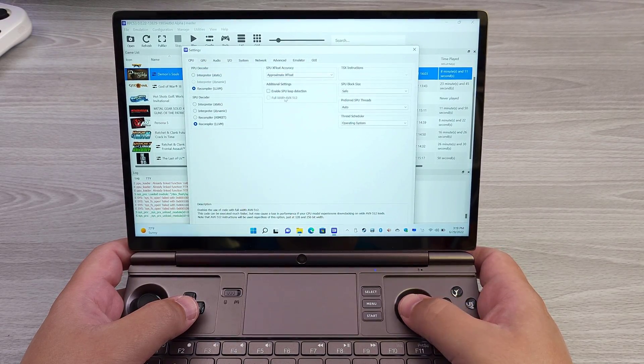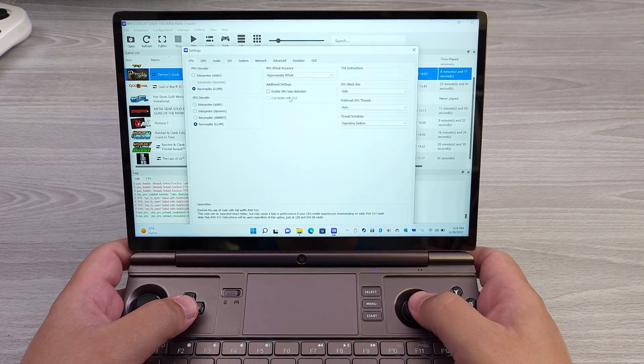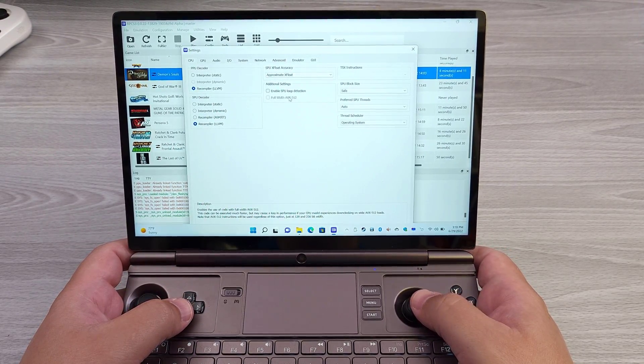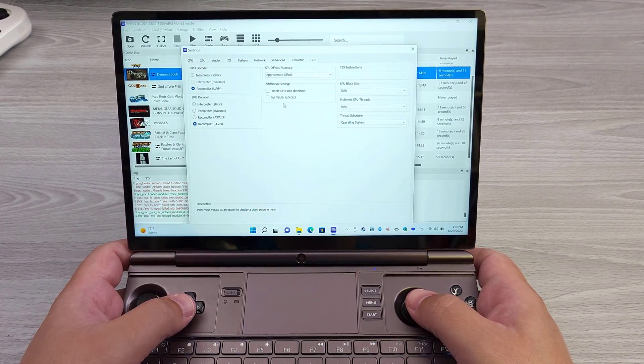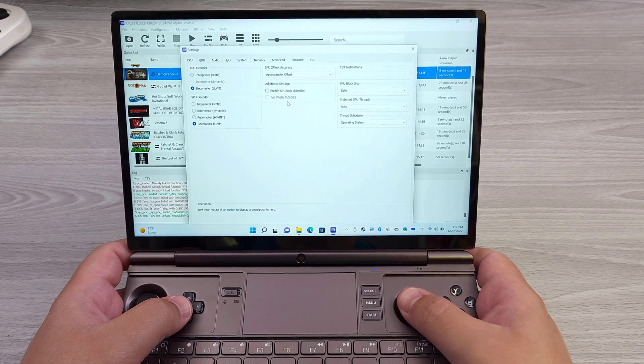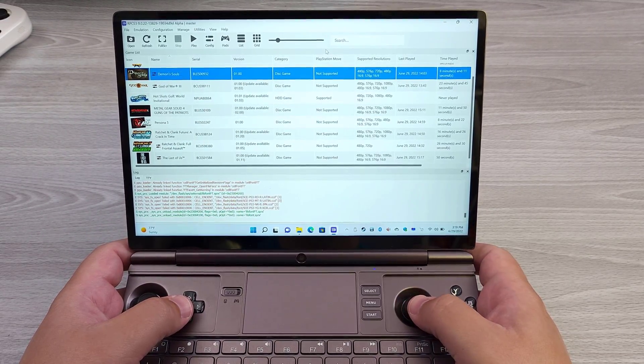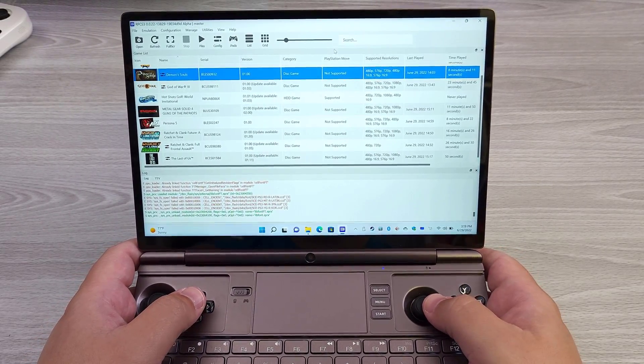The only thing worth mentioning is that on the CPU side, unfortunately I cannot enable AVX-512. Even when I disable all E-cores and just have P-cores active, this is still not active. If I take a look at it with CPU-Z or any other method, AVX-512 seems to be fused off unfortunately. So I don't have access to this, which is really unfortunate as we would have gotten a huge speed boost there.